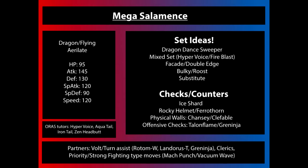Mega Salamence keeps its Dragon/Flying typing, but it gains the ability Aerilate. Before this, Pinsir was the only Pokemon that had Aerilate. Similar to Refrigerate, Aerilate turns all Normal moves into Flying-type moves, and gives a 30% power boost — just like a Life Orb.